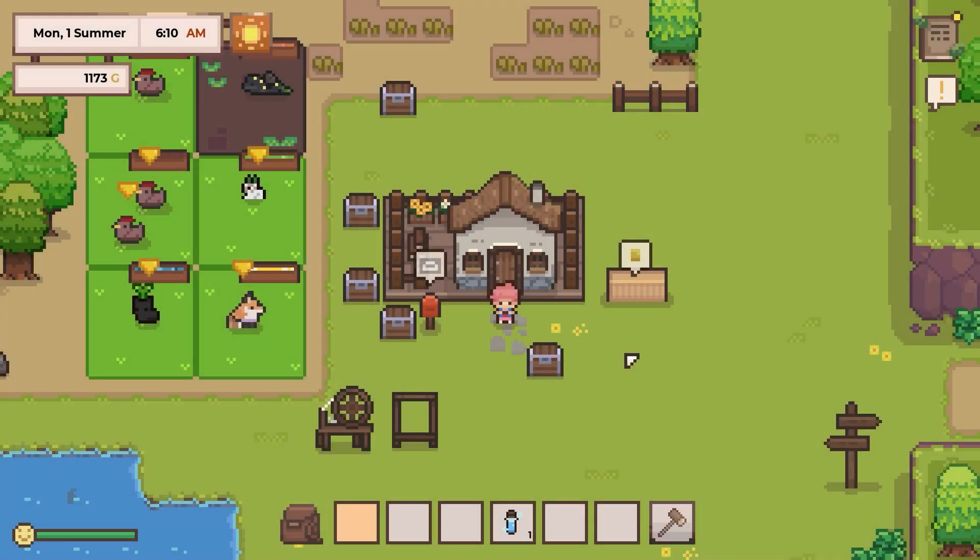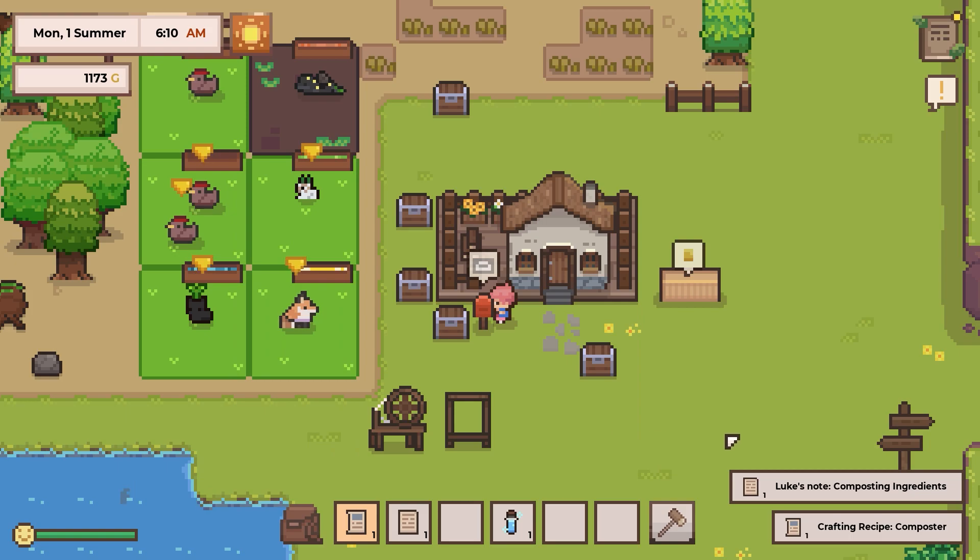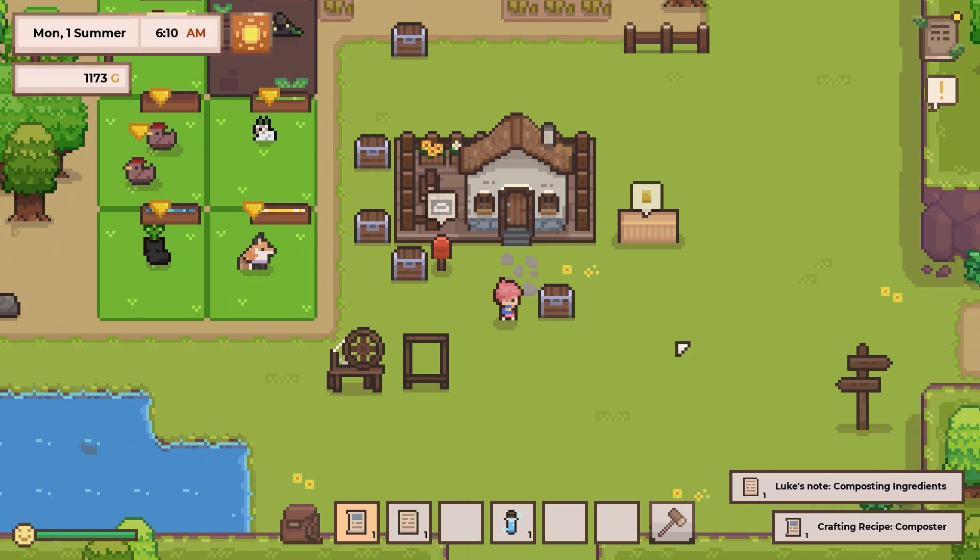Good morning friends and villa researchers! We got some mail. As they say, farmers require good compost. You're not exactly a farmer, but if you're farming, I think this would be useful. So we got some composting ingredients and a composter.